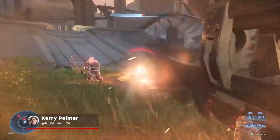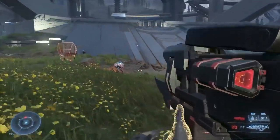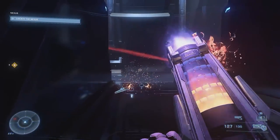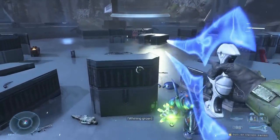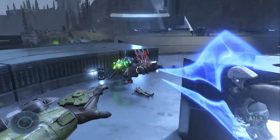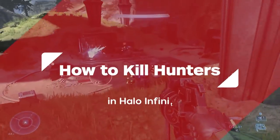Halo Infinite's campaign pits Master Chief against many of his classic alien adversaries, including Brutes, Banished Elites, and of course, those troublesome Hunters. Hunters are one of the most challenging enemies you'll face in Halo Infinite, so we've gathered a few suggestions on how to approach them, in addition to important information about their behaviour. Here's the best ways to take down Hunters in Halo Infinite.